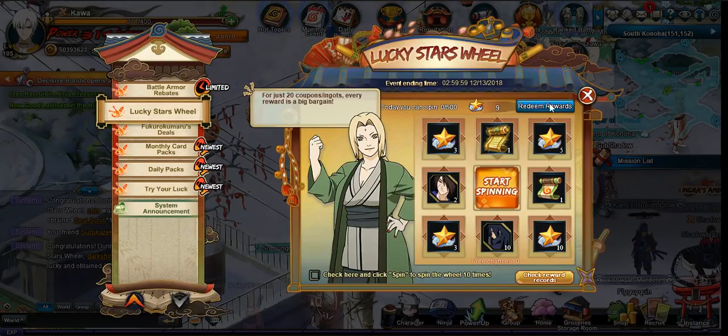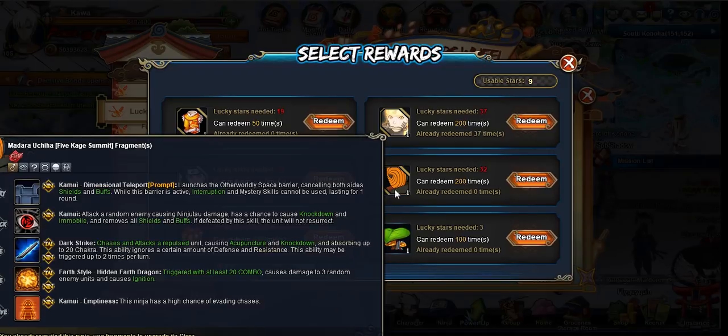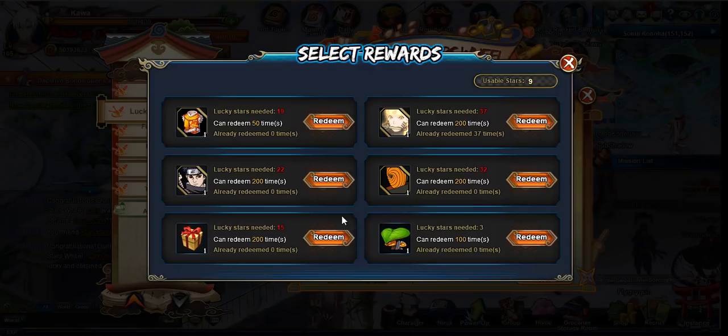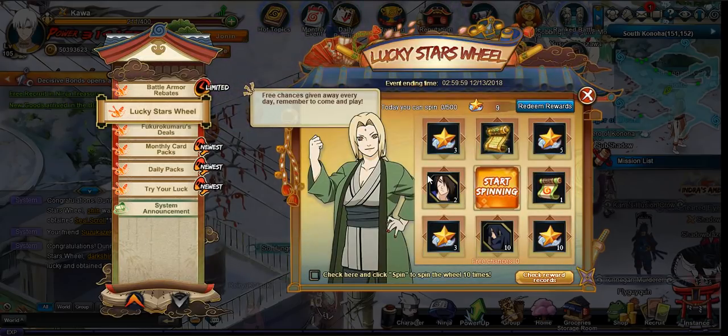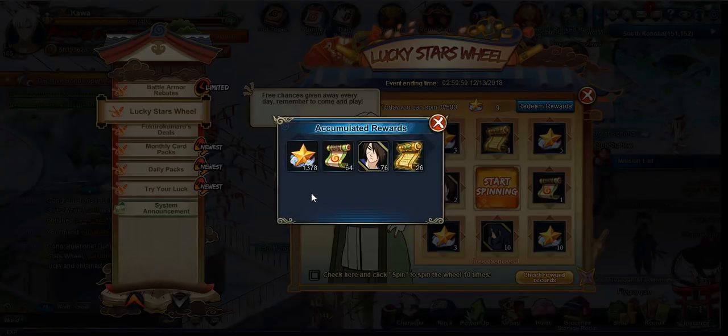The other thing I did not expect is they actually put Naruto into the wheel along with KSM, plus the usual power items. They were really generous, at least on the first day, giving out Edo Tensei Utakata frags. I did 500 spins and got 76 frags of Edo Utakata — even though I already recruited him — plus 26 seal scrolls and 64 summons.